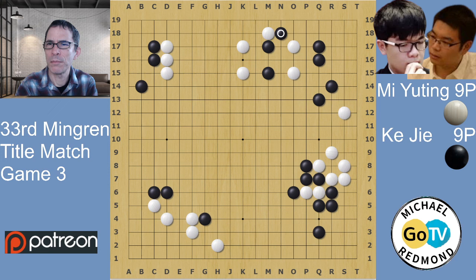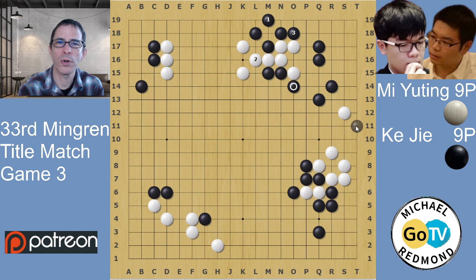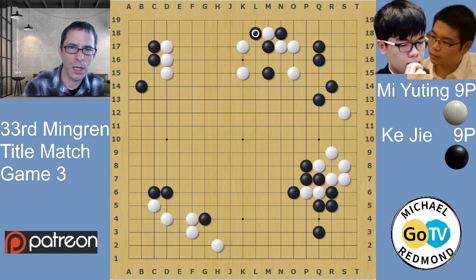Black plays here. Katago was suggesting L18 instead of the hane on this side. The idea is that it's usually better for black to play a ponnuki instead of connecting as he did in the game. If we assume a ponnuki - this one is a solid connection and this one is a diagonal connection. Black will continue by connecting underneath and later have a forcing move, but this is not such an important part of the board compared to playing the hane on the other side and getting a ponnuki.